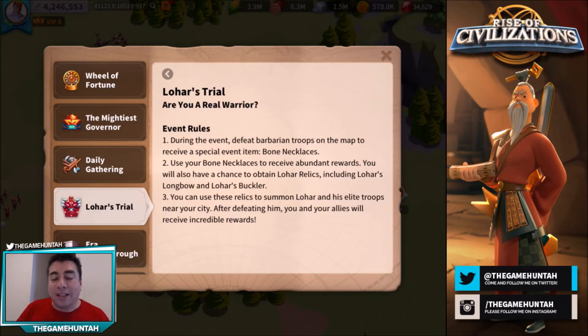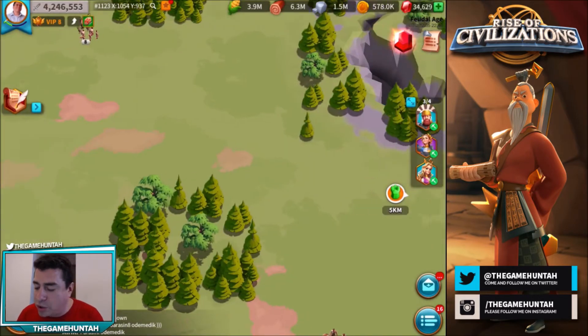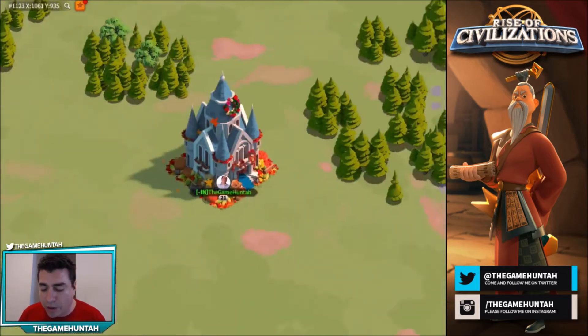The rewards are the important part — after attacking that Lohar you can get either resources or sculptures for Lohar. That's the cool part: if you can get the sculptures you're all set, because you'll be able to unlock this amazing barbarian commander, which is pretty good.